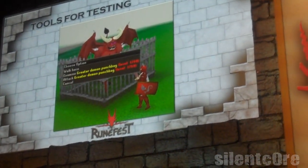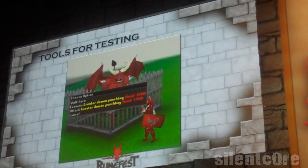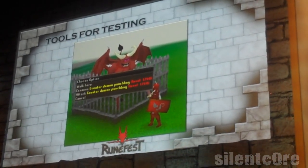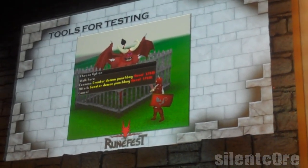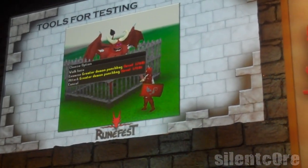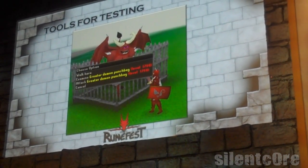To begin with, tools for testing: the Greater Demon Punch Bag. One of the things that we test in QA is, say, a new weapon or a new piece of combat equipment — we look at the DPS, the damage per second. To do this, it could mean spawning the same NPC over and over and over, which can get quite tiresome. So one thing that we've done here is create the Greater Demon Punch Bag. As the name suggests, here's a punch bag to take a beating — so actually look at these DPS figures.